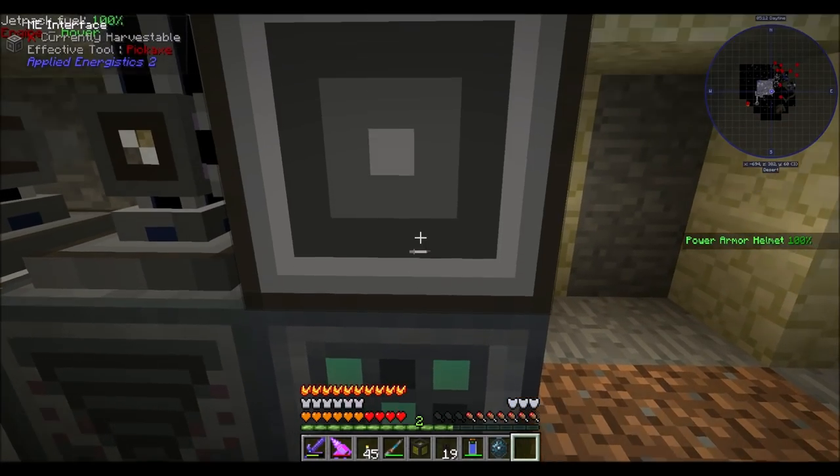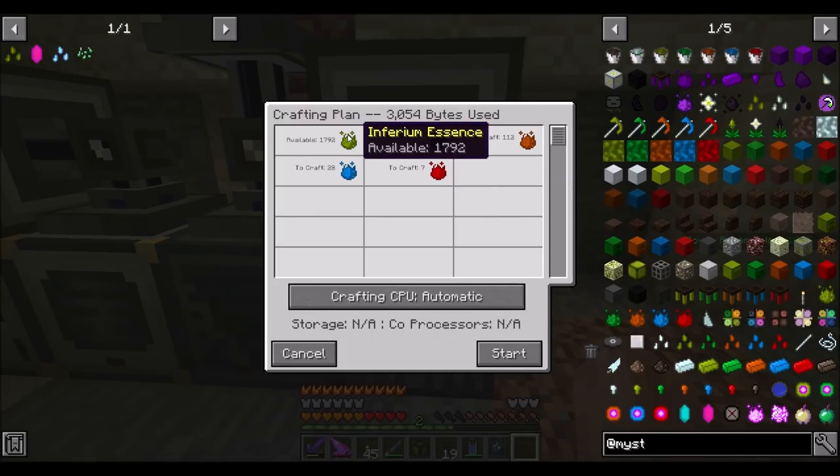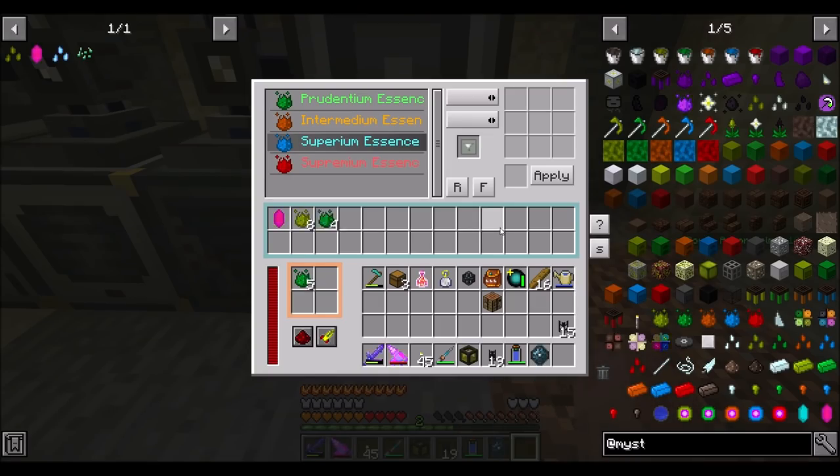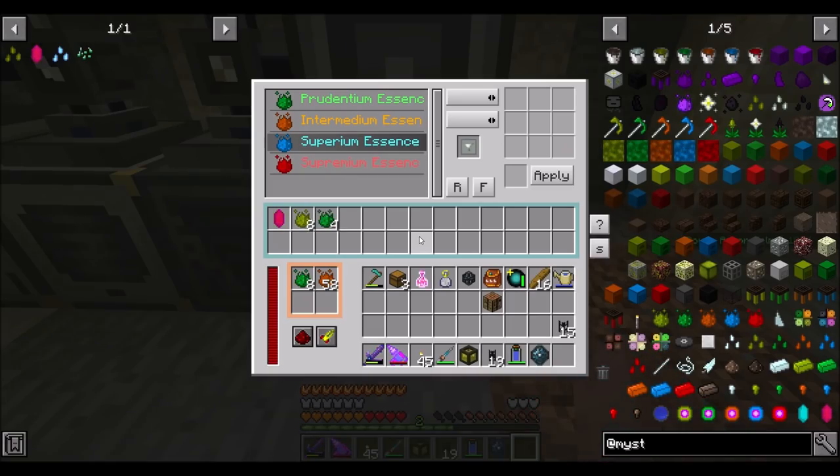We put our interface here, put these in, so now if I wanted seven more of these, that's going to use 1792 inferium essence to craft. That's crafting way faster than the previous one. If I really wanted to, I could speed this up by transforming a stack of inferium at a time into prudentium, and I might do that later, but I think for now we're probably cool. Very nice — I'm just going to keep an eye on this to make sure it behaves, but I expect it will. Looking fine to me.